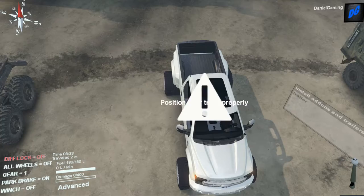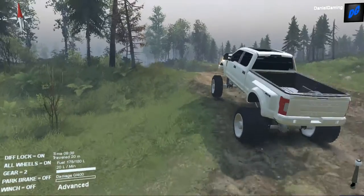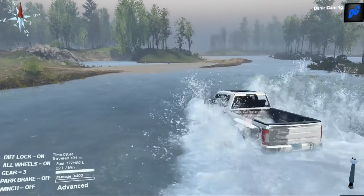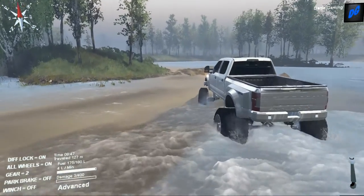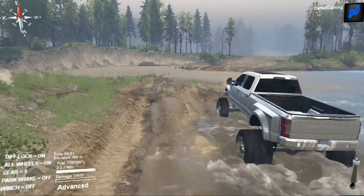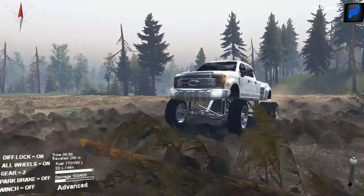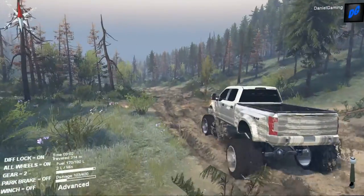We're on the volcano map, so we're gonna run this truck without the trailer first and then come back and get it. This truck is a monster - it's plowing through this water like nothing's even there and it's really fast. The truck holds 180 liters of fuel and has 400 damage points. I don't know if the trailer holds logs or you can put another vehicle on it, but either way this truck would be awesome for exploring.